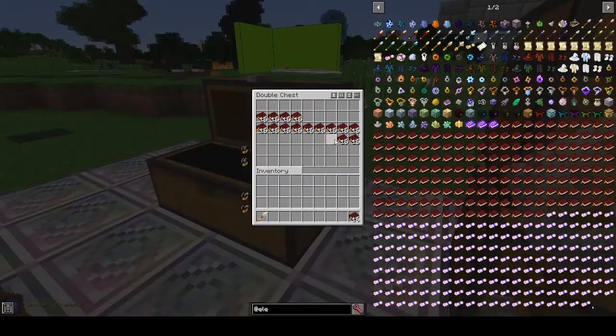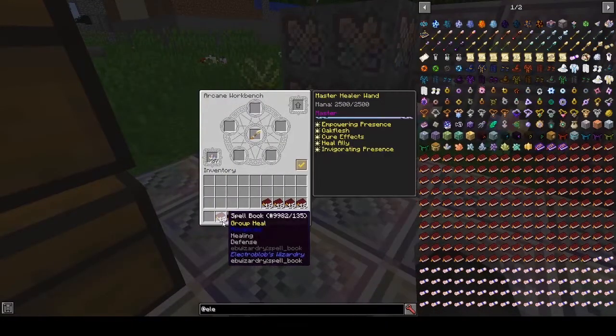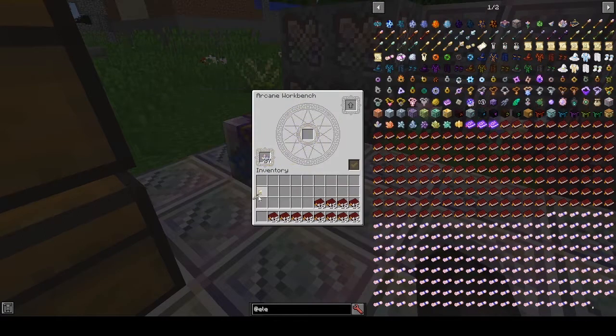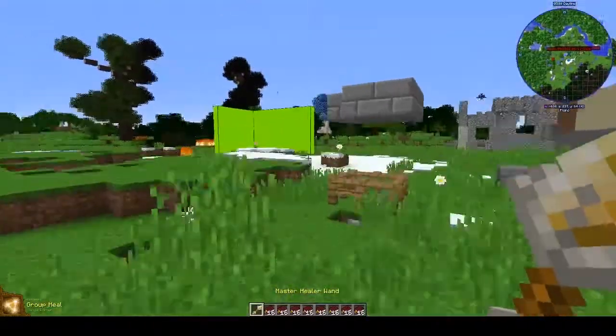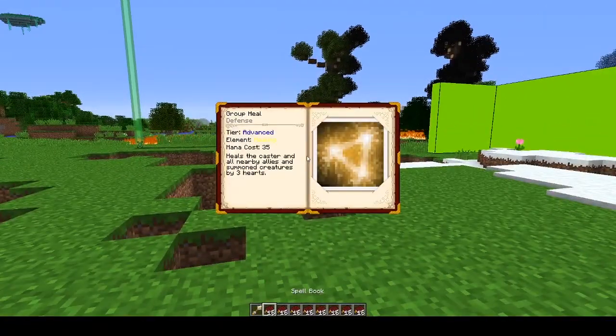Let us get on with the Advanced Spells — this is where things start to get a little more OP. So we have Group Heal, Conjure Armor, Arcane Jammer, Transcience, and Iron Flesh. Iron Flesh is super overpowered. Group Heal is basically a better version of Heal Ally — it heals the caster and all nearby allies by three hearts.